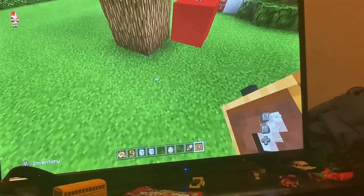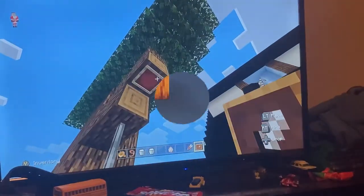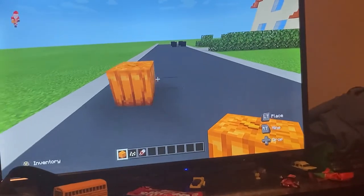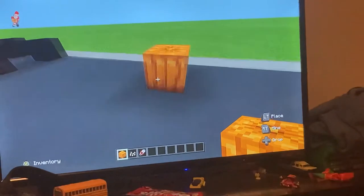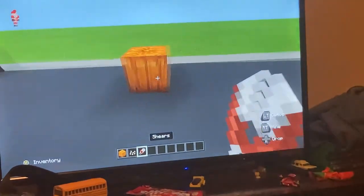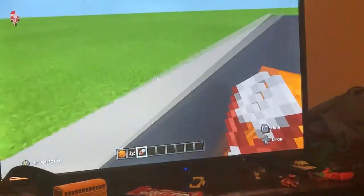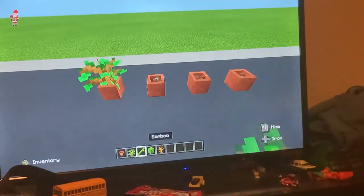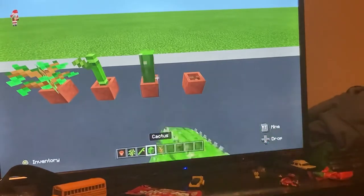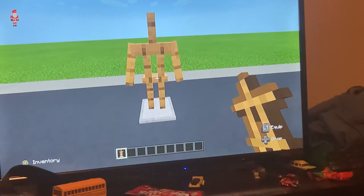Number 6: you can place item frames face up or face down. Number 5: you can make a face on a regular pumpkin and also collect seeds from it just by clicking on it with shears. You can also place tree saplings, bamboo, cactus, and dead bush in flower pots.